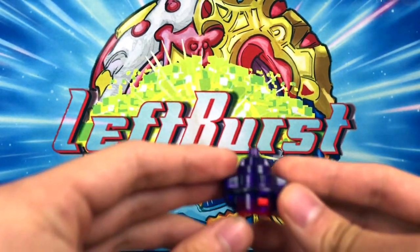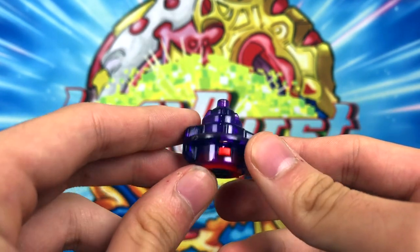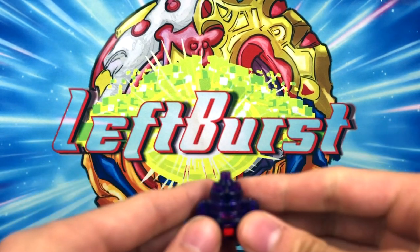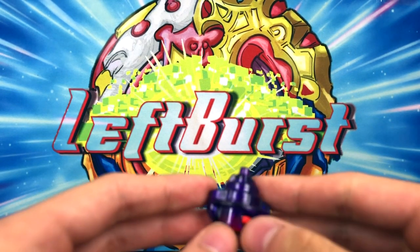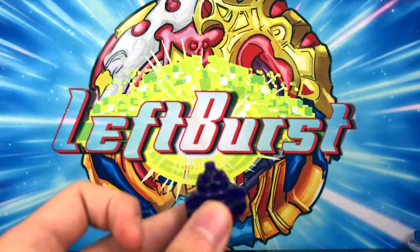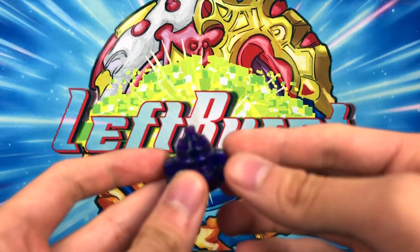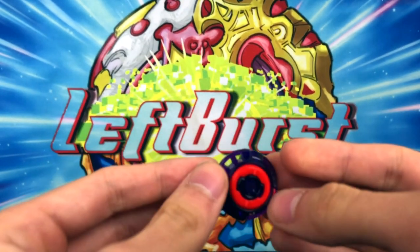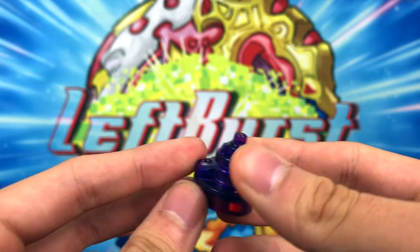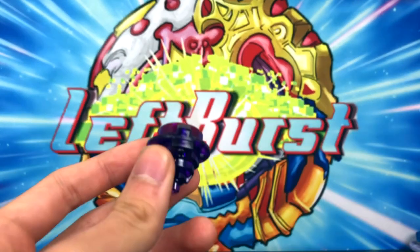Moving on to the final part — it is the Zephyr Dash driver. Zephyr was released on Nova Neptune way back in the Singularity days. It's a full flat driver and it's pretty epic. Zephyr is one of my favorite drivers — it has attack power but it's also not super aggressive and has decent stamina. I love how they gave it the Dash treatment where it's a tighter spring. The colors look so nice — kind of like purple and red. It's just perfect.